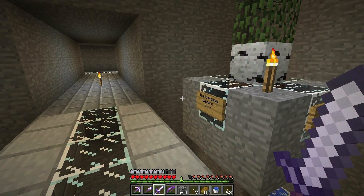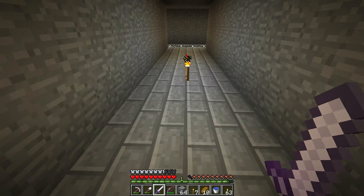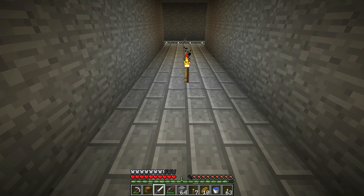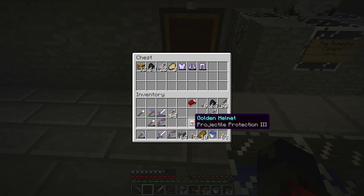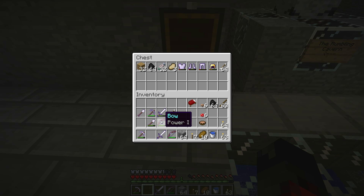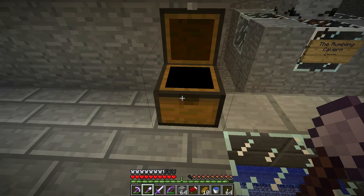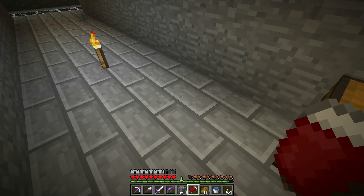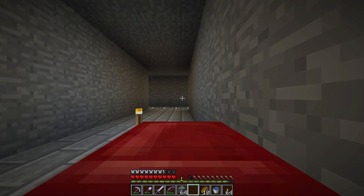Alright guys, so here we are at the Rumbling Cavern — or intersection 2, I should say. Let's put down the chest and drop off a lot of this stuff: food, this busted armor, arrows, that bow, sword, pick, shovel. And I think that's all we needed to drop off. And let's put the bed right here — there should be fine. Can we sleep in it? Yep, there we go.